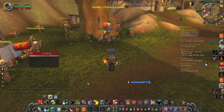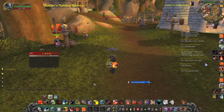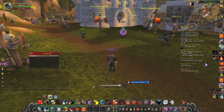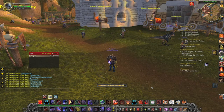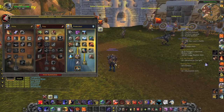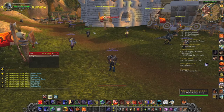This macro is actually a spec switch, and it will work as soon as you're considered out of combat. When I click on it, it's going to automatically change my spec — I'm changing from prot to arms. And when I click it again, it's going to switch back to protection. That's just easy without having to open up your talent section, click on your inactive spec, and hit activate. It's just a quick one click.